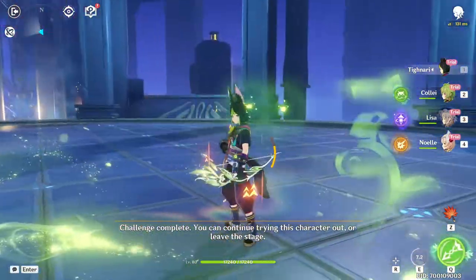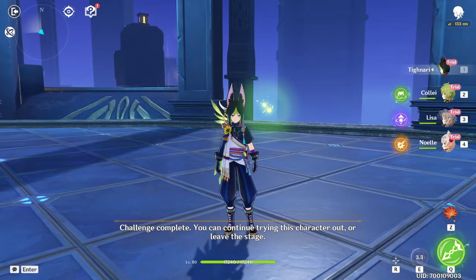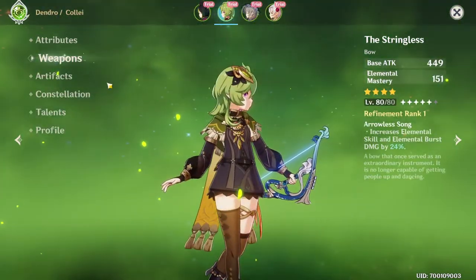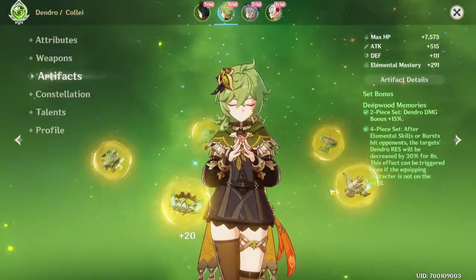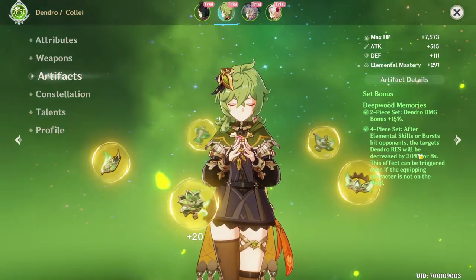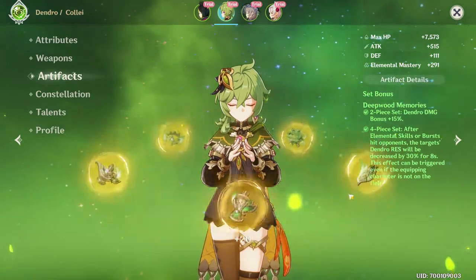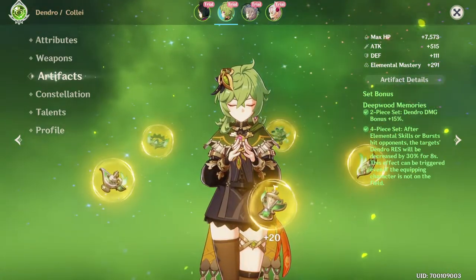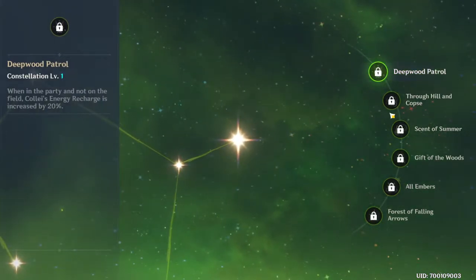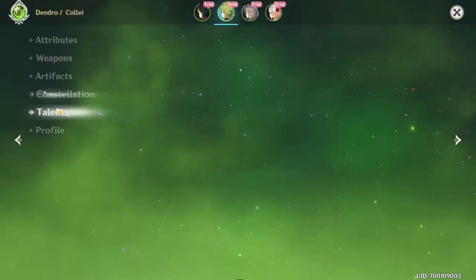We got both Tighnari and Collei in one fell swoop. I haven't gone through Collei's stuff fully yet. She's using the Stringless weapon. The artifact set is the new one, which has Dendro damage bonus and the elemental skill or burst decreases Dendro resistance - so it's almost like a Viridescent Venerer set but for Dendro, which is interesting. For constellations it helps with energy recharge.